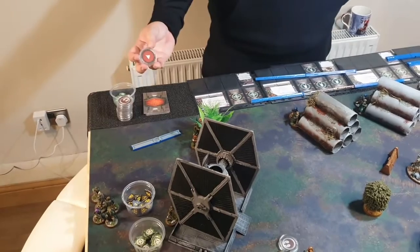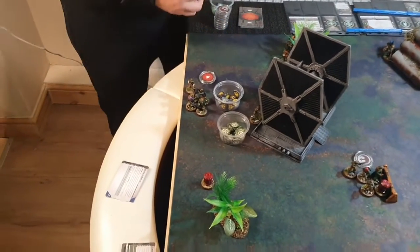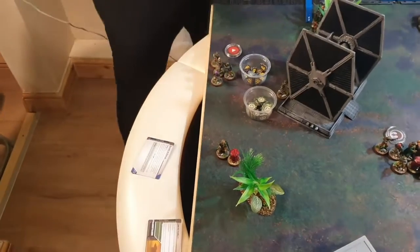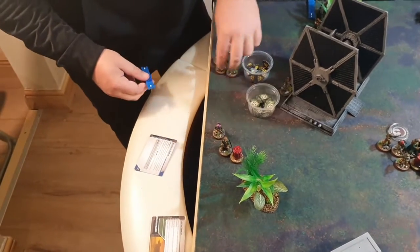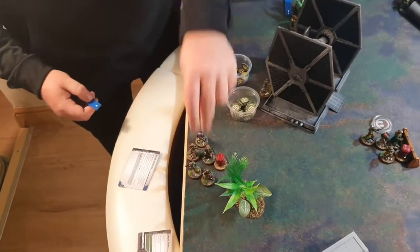Nick goes off the stack and pulls troopers. The bottom unit double moves up to the supply drop — a solid move.